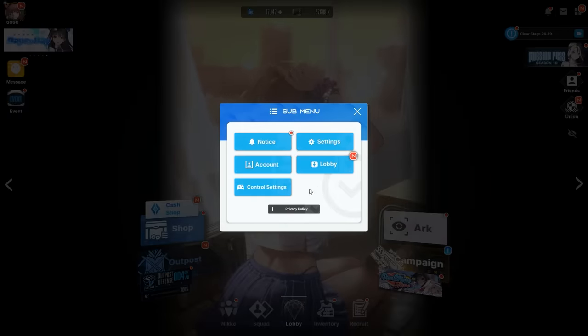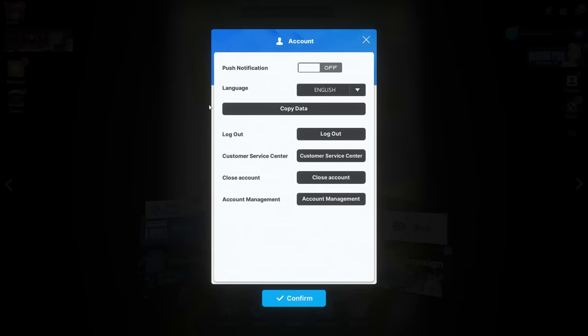Click over here in the top right — that's your menu icon. Click that, then click the icon, go to Account, click Account, and it'll pop up a screen. Ignore everything else and go to Account Management, then click Account Management.